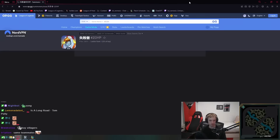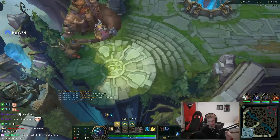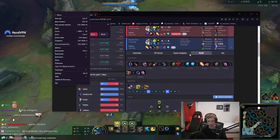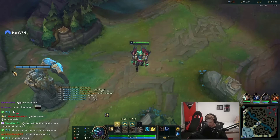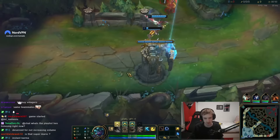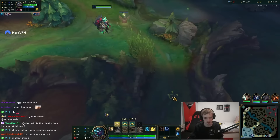Let me just have this open just in case I need it. I think the build is like Thorn Ring, Dark Seal, Boots as fast as possible and then just shade into Lich Bane. The max order is Q-W-E, nothing too special. She got two stacks there.